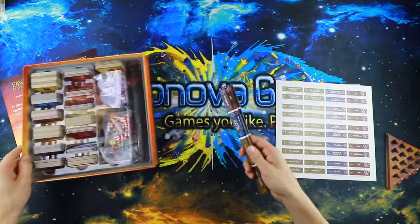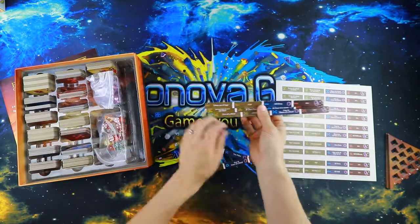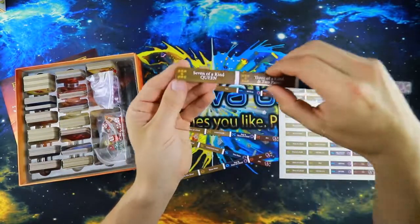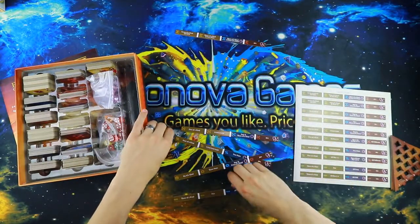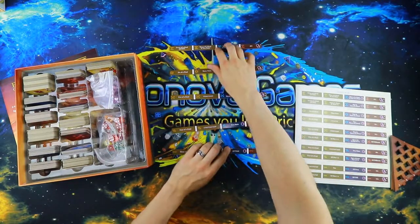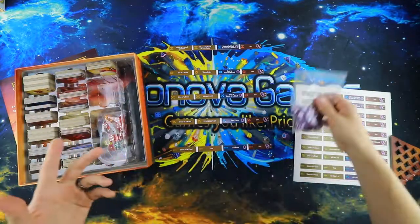First thing we're gonna do is set up for our first game. Each of these has an A or a B side. We're gonna go with the A side. Each of them has dots — this one's got three dots, this one's got seven — so you're gonna put them in order from three, followed by four, five, six, and seven, on the A side. That's the beginning side. You can also play the B side, and mix and match after you get more comfortable with the game.